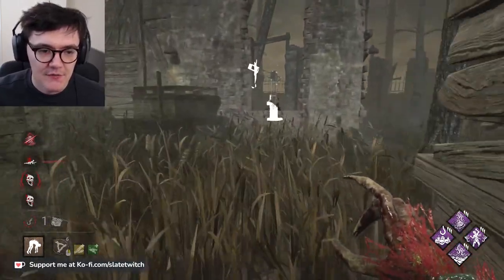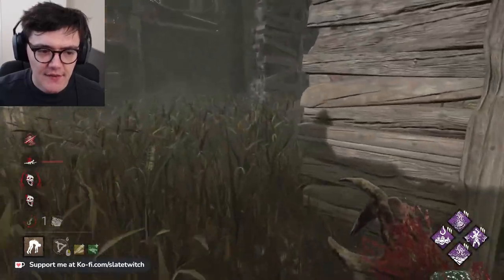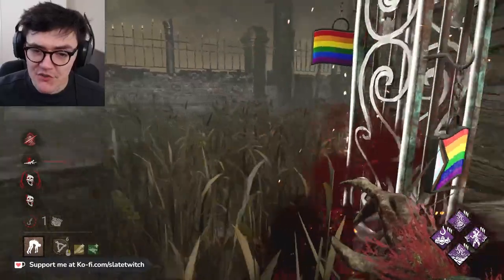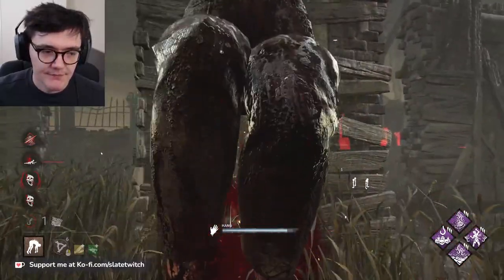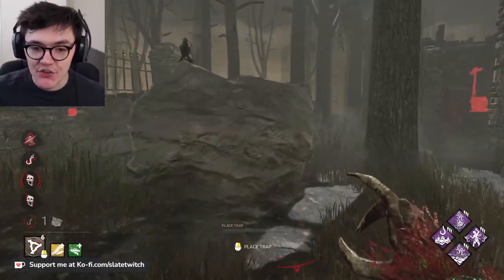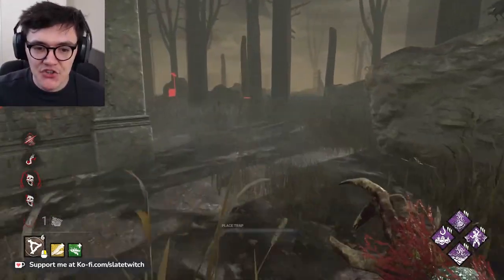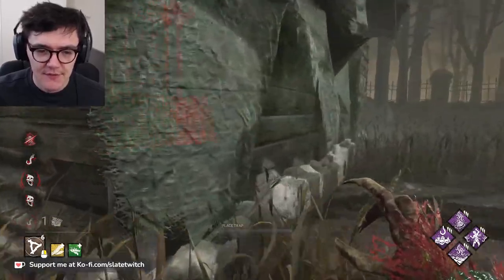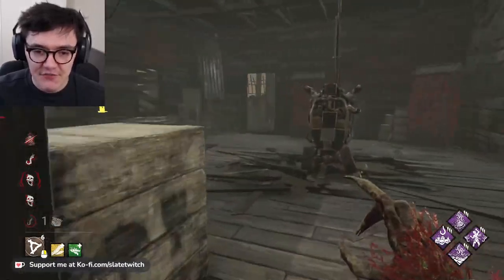No point making it a basement hook, we have a good Scourge hook over here. I think this is a kill — I think Meg's only been on the hook once. We'll soon find out. It will be a kill. At least a 3K secured. That's great — a much needed boost to the rankings overall and also to the Scourge build. A good start for Hag here.